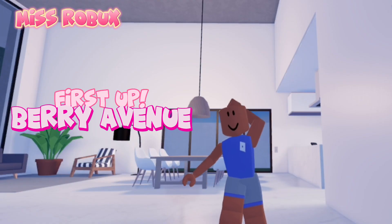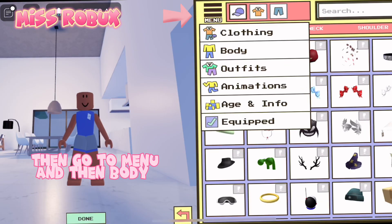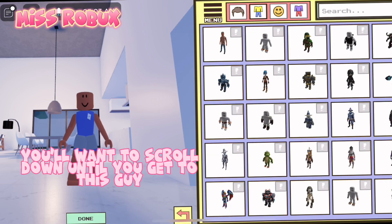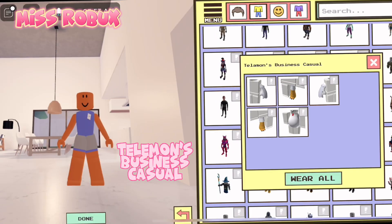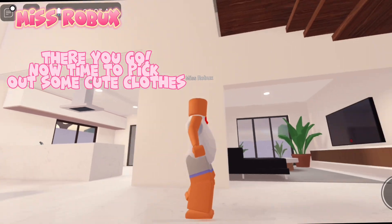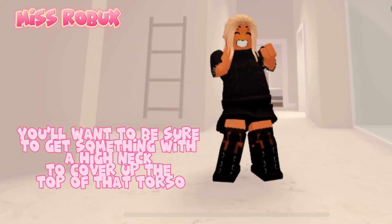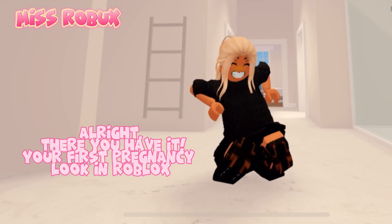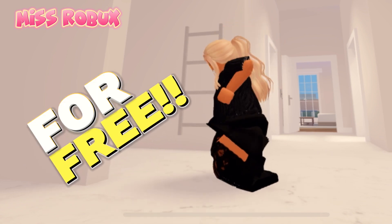First up, Barry Avenue. Go to Avatar, then go to Menu, and then Body. Next, you'll pick this. You'll want to scroll down until you get to this guy — Telemann's business casual. Now pick the torso. There you go, now time to pick out some cute clothes. You'll want to be sure to get something with a high neck to cover up the top of that torso. Alright, there you have it — your first pregnancy look in Roblox, absolutely for free.